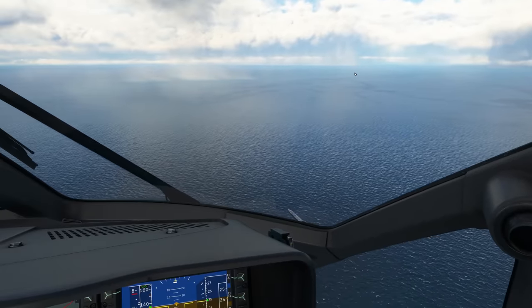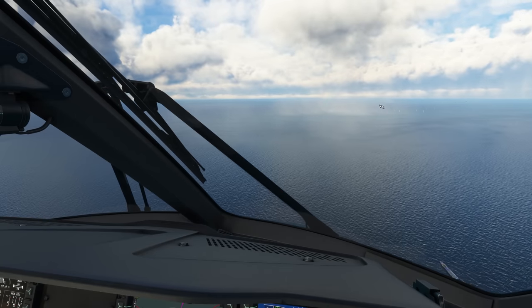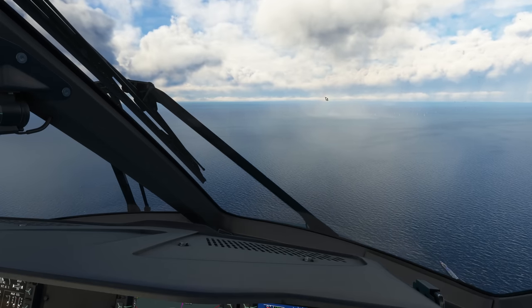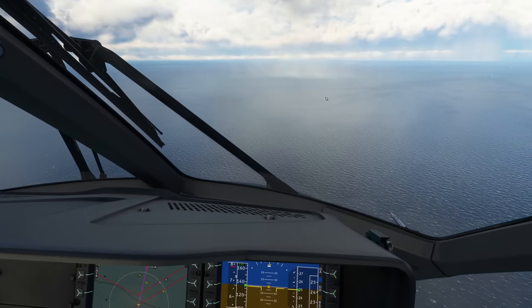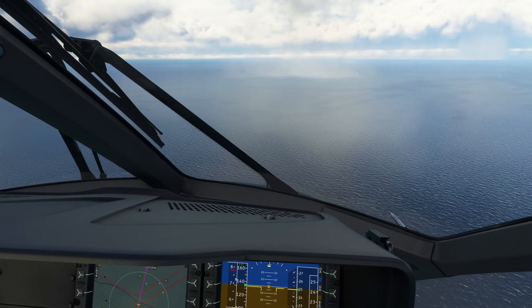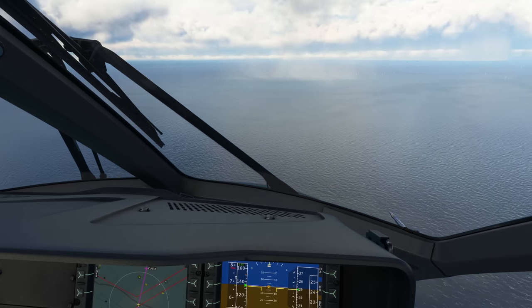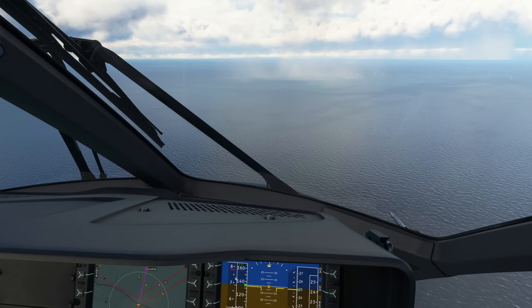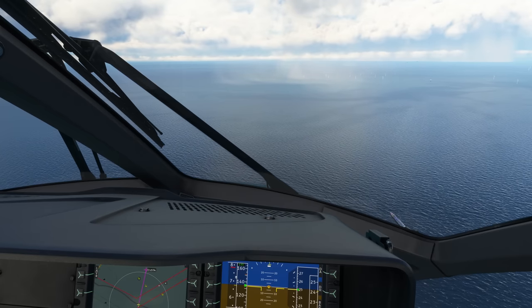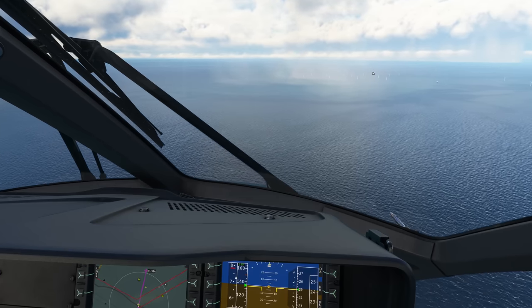Over here we've got the first couple of windmills and wind turbines coming into our view, and it looks like our destination wind park is just about in the rain - but do I see a rainbow over there? That's looking lovely. The biggest challenge, for me at least, is to actually find the correct oil rig we want to land on, because there are several, and there's also a couple of vessels that have helicopter pads as well. Quite a lot of fun things to choose from. But that's the wind park we're heading to, and is this the oil rig already? Could very well be.